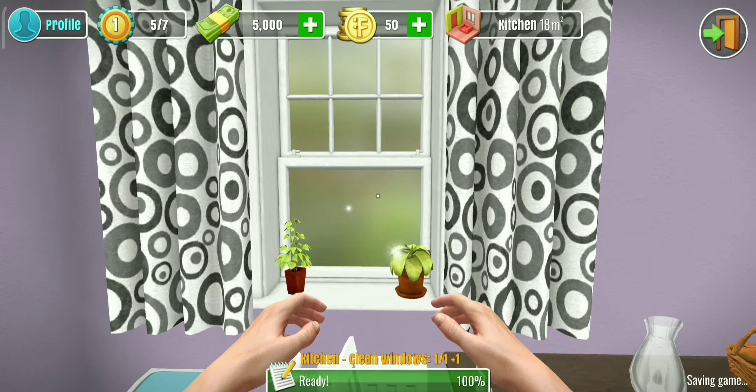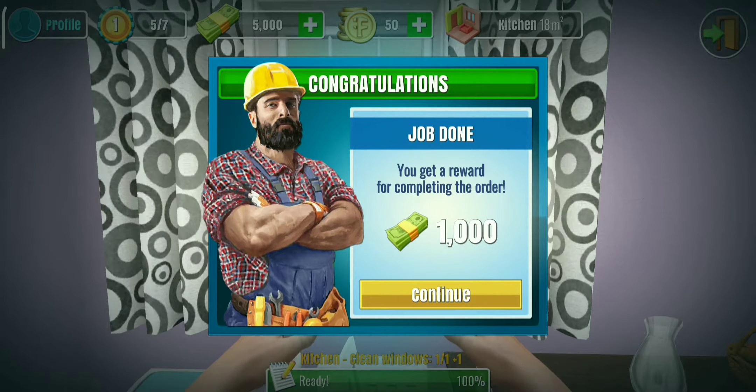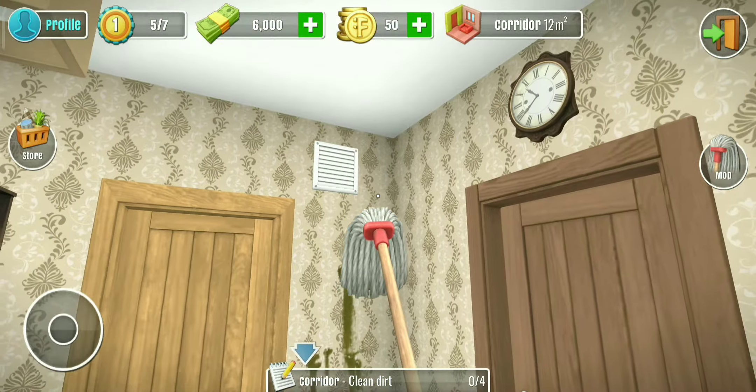Nice curtains — job done! You get a reward for completing the order: one thousand dollars! That's insane, honestly. This next house looks filthy. The mop will allow you to clean various kinds of dirt and remove cobwebs — use it to make the room shiny again. Wait — is this blood? That looks disgusting!